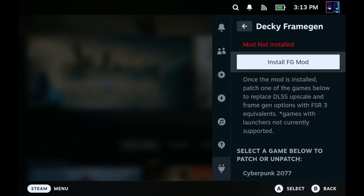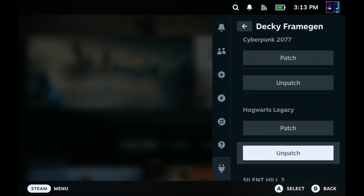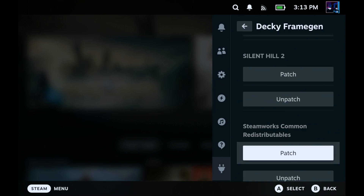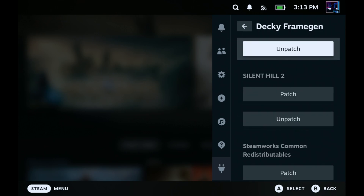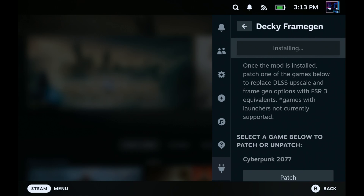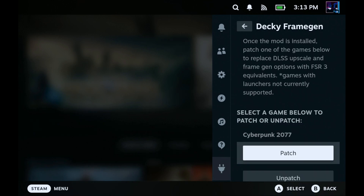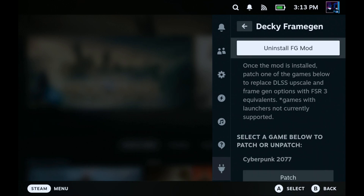We have 'Install FG Mod' right here, which will be easy to do. We've also got the games showing up that are installed on the deck that we can patch or unpatch as we want. Go ahead and click on Install FG Mod. It won't take too long. Once it's installed, it says: 'Patch one of the games below to replace DLSS upscale and Frame Gen options with FSR 3 equivalents. Games with launchers not currently supported.' And there it's done — you can now replace DLSS with FSR Frame Gen and FSR upscale in games that don't already have it.